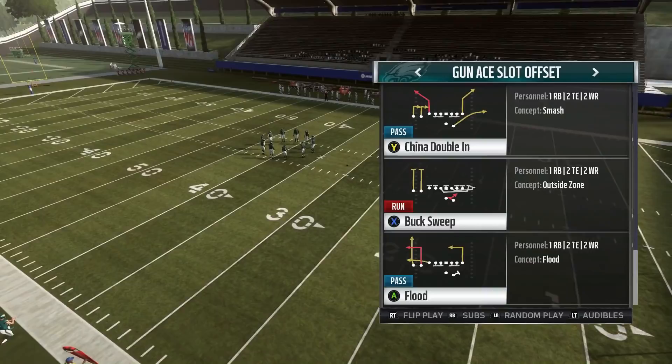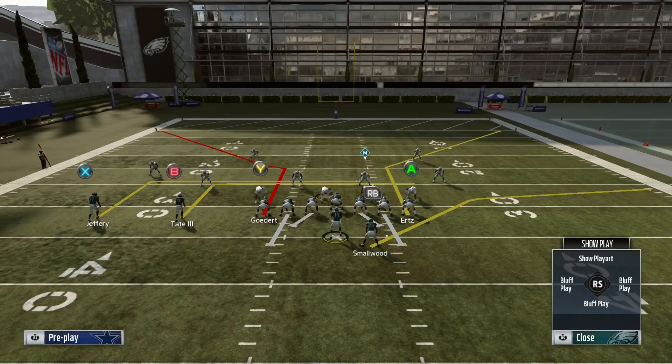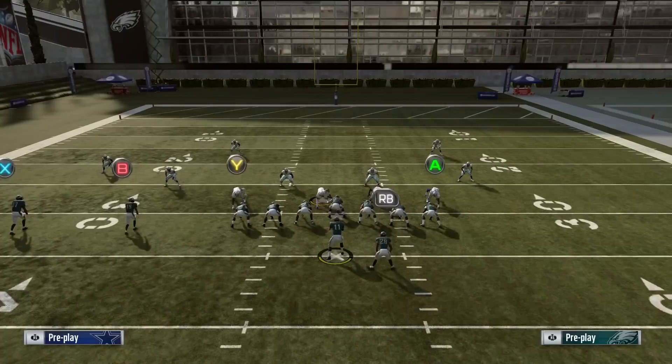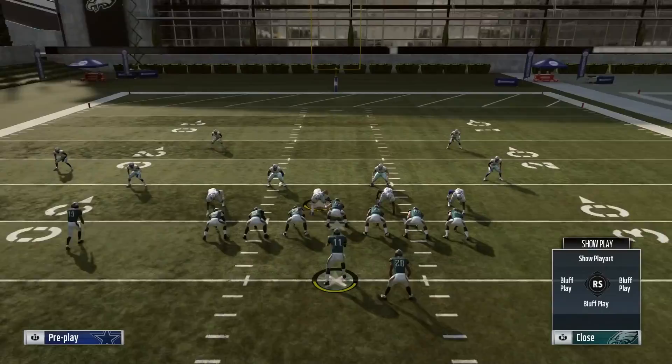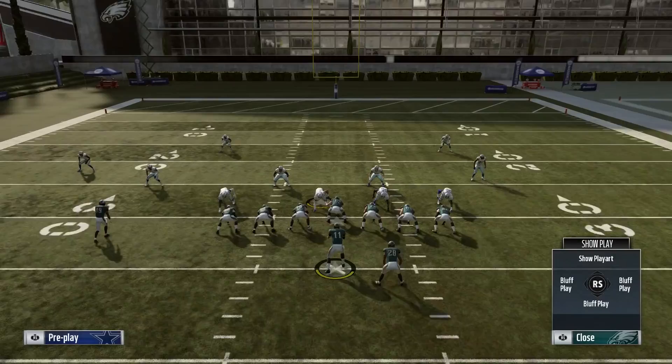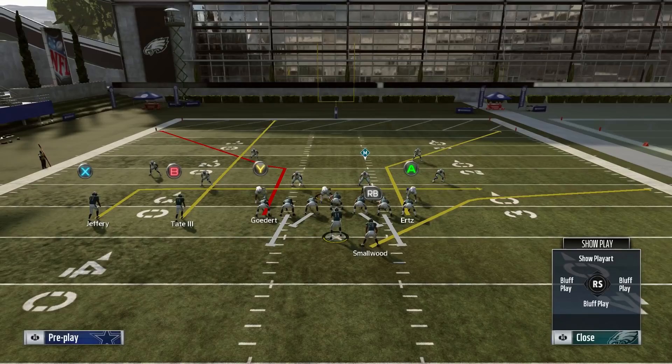So, Double China Inn. Recommendations for this play: having two good tight ends is important. Typically you want to put your best tight end at the Y position, which would be Ertz, but it's not 100% necessary. The adjustments for the play are very simple - we have two adjustments. First, we want to take the B receiver, Golden Tate, and put him on a streak. Then we take the X receiver, Jeffrey - he's already on an end route, but I want him on a shorter end route, so we just put him on a regular end route. It runs just a little bit shorter. And that's literally it.